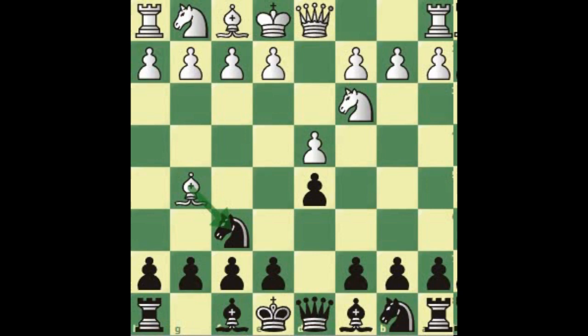After bishop g5, the goal of the white player is to take the knight and start breaking the pawn structure of black. So we keep it safe through knight b to d7, and if the bishop takes, we can take back with the knight. Right now there's absolutely no reason for white to take our knight, and if he does, it's just good for black.